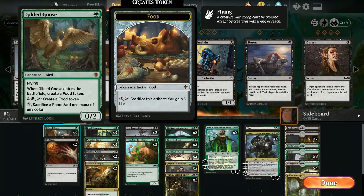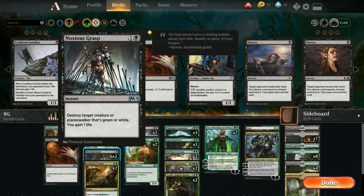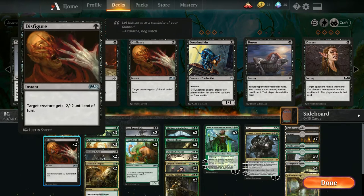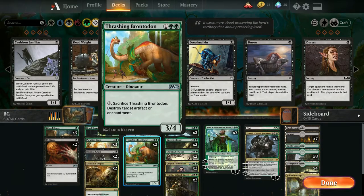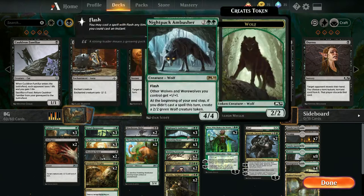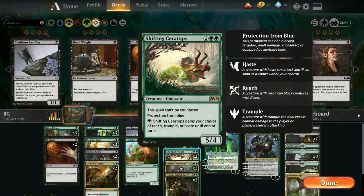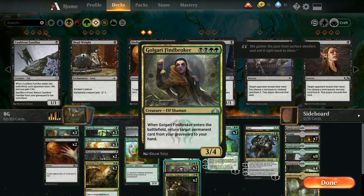Pretty much just your mana ramp - we've got Gilded Goose, Paradise Druid, and we have some removal. This is in here mostly because there are a lot of green and white creatures, so it gets rid of Oko and stuff like that. Disfigure to get rid of small nuisances, flyer removal, enchantment removal, creature and planeswalker removal, and lifelink so we have some life gain. We have some Questing Beasts, Ceratops, Nightpack. Golgari Finebroker - I actually added that just because I like that card. It's really good for giving stuff back from the grave.